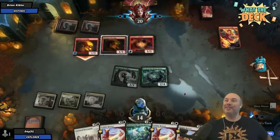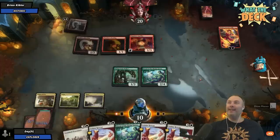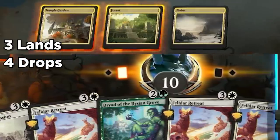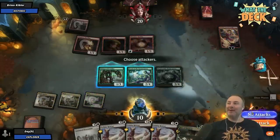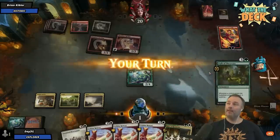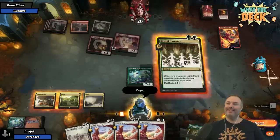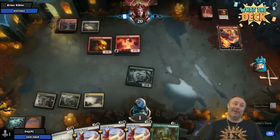Brian, we need to just go ahead and switch. Oh my god, a Pyreling? What? I literally don't believe this garbage. I don't believe this garbage. I've drawn my fifth four-mana card. I will attack the Chandra. Do you want to dance? Zoinks.